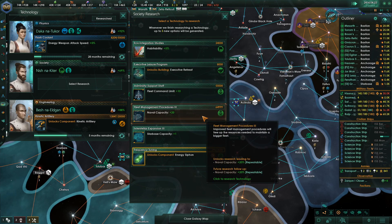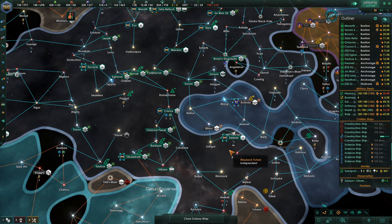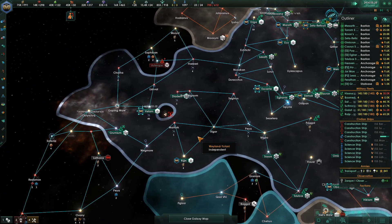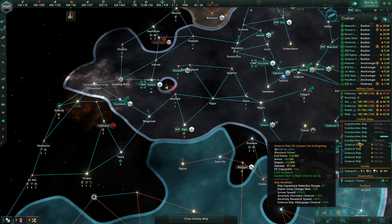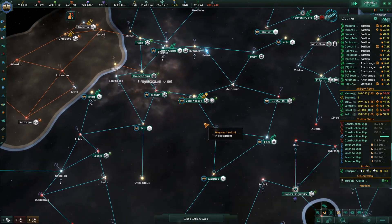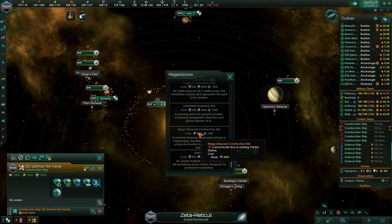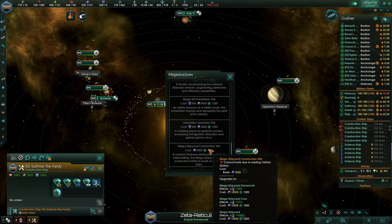Fleet Command Limit, Naval Capacity — that's what we need is Naval Capacity. We're doing some good building now. Zeta Reticuli, upscaling complete. Let's see about this — build megastructure. Megastructure shipyard, but cannot build it to an existing orbital station.